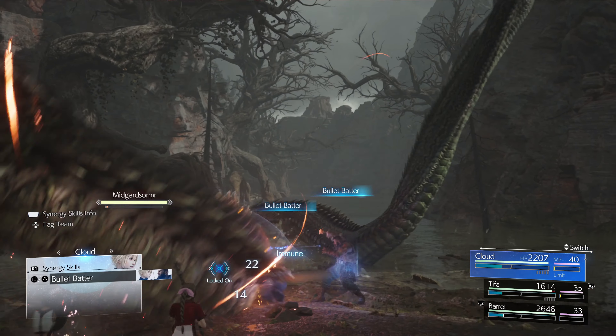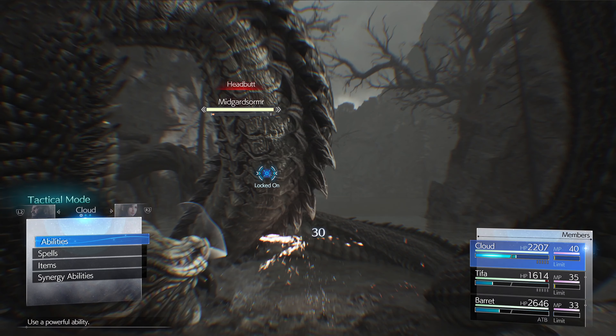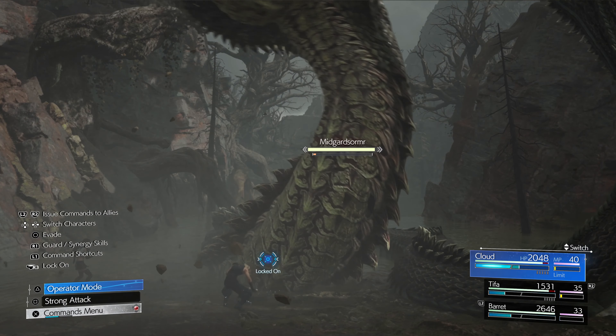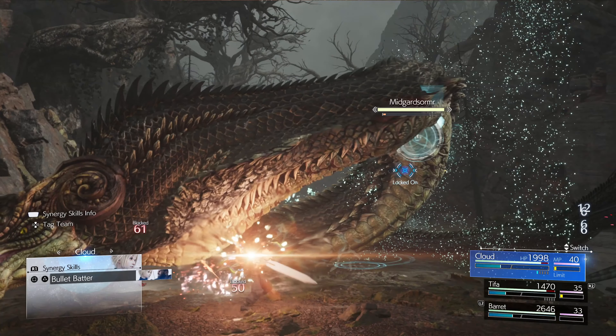As Cloud, try to block and counter attacks. Always try to assess the situation by scanning your foe first. Watch out for the headbutt attack. We're going to scan right now — and there we go, we know its strengths and weaknesses.